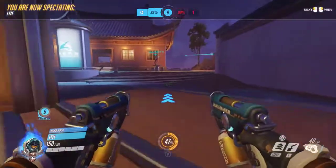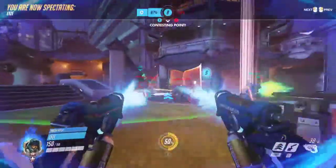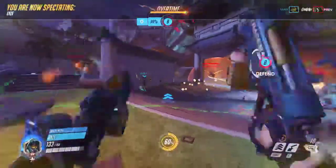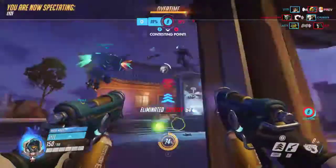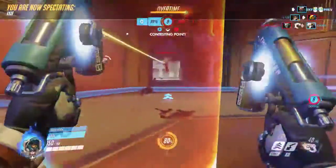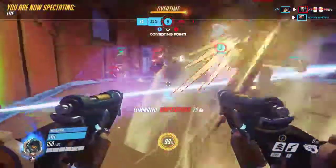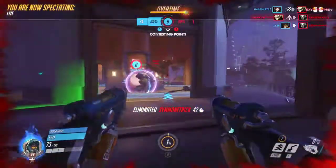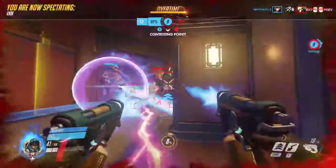That pulse bomb was so good. Reinhardt's going to half-charge right now, dashing in onto the point. Mercy looks for the res — oh, they got the stun off! Now getting the first kill, firing away at the Mercy. Lies gets one — it was onto the Pharah, just kidding. Gets the Reinhardt. Finally shooting at Pharah but doesn't quite get her before she gets the res. Pulse bomb doesn't catch anyone — it's 99 to 99 percent.